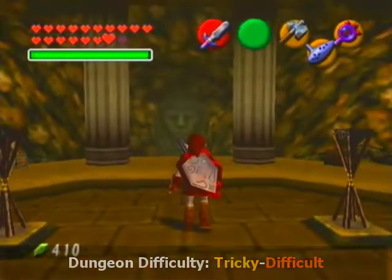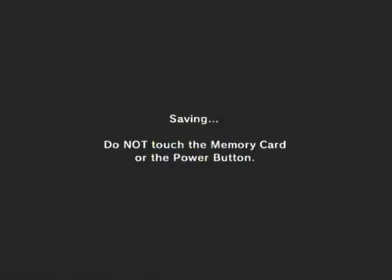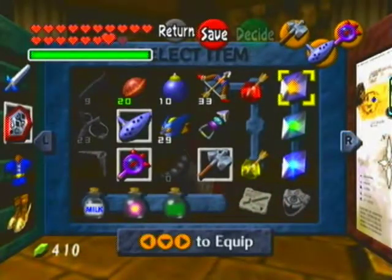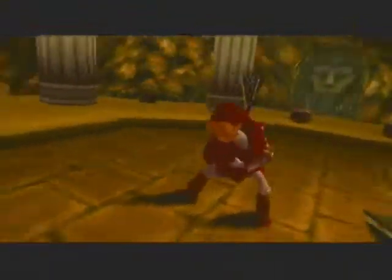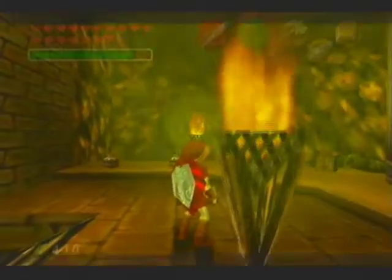This dungeon - or mini-dungeon - is interesting because A, you can actually save here and you will start at the beginning of this place. However, this mini-dungeon doesn't have a map that you can obtain at all. What you want to do here for simplistic reasons is use fire, because you have two torches right next to you. Obviously bust this open - there we go - and that should make something open up.